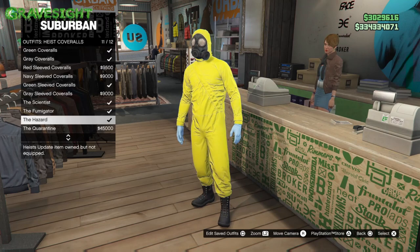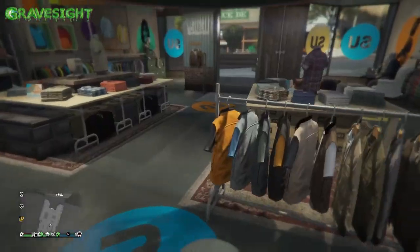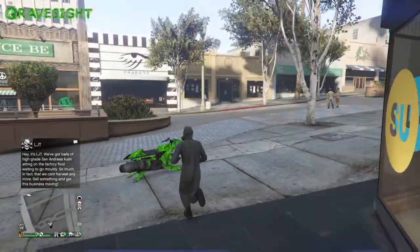We're going to get one of those meth outfits. Doesn't matter what color — just any one of these right here. I'm going to choose this one because I already own it. From here we're going to head on over to the beach because we're going to need to do the telescope glitch for the next part.